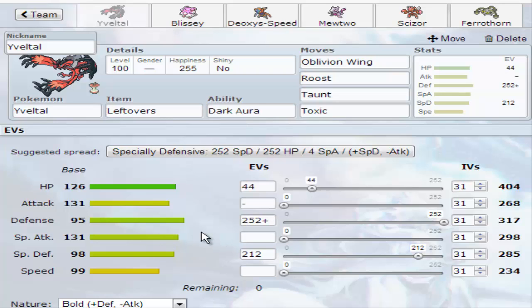It's got max defense and a bunch of special defense. I used to run a Kyurem-Black with a very similar EV spread — a sub-dragon tail set, which worked really well in OU, but then they banned Deoxys-Defense and completely ruined that team. We got Oblivion Wing to get back some HP, Roost to get off some immediate HP if I need it, Taunt to shut down things like Deoxys-Speed, Ferrothorn, and Blissey, and Toxic just for damage.